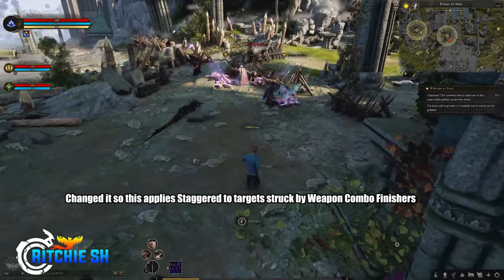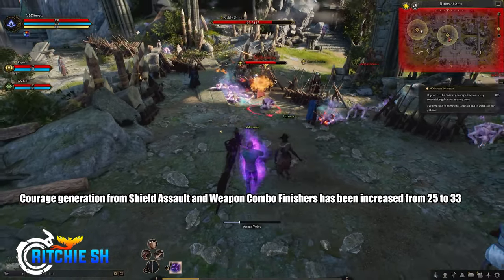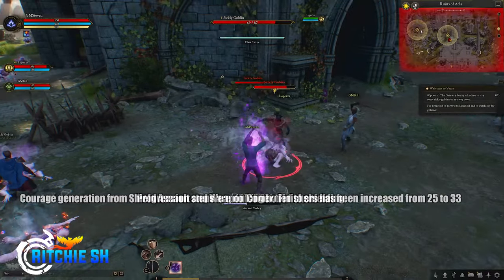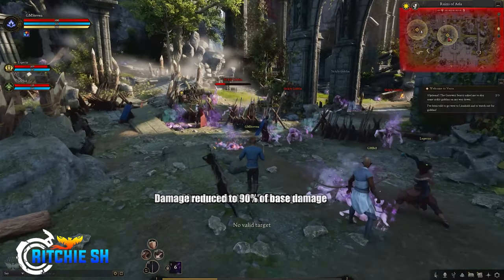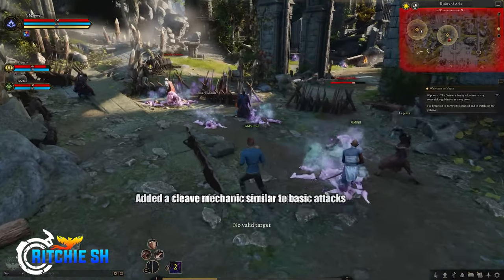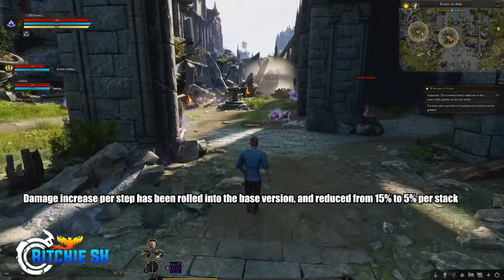Starting off, we have archetype updates to the Tank. Courage has been changed so it applies Staggered to targets struck by weapon combo finishers. Courage generation from Shield Assault and weapon combo finishers has been increased from 25 to 33. Vengeance progression steps are no longer tied to shielding, damage reduction changed to 90% of base damage, cost changed to 33 courage, and changed from four steps to three steps.